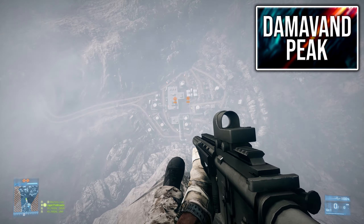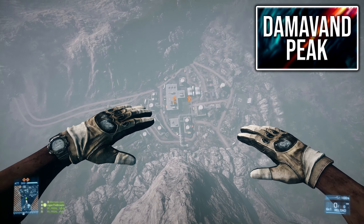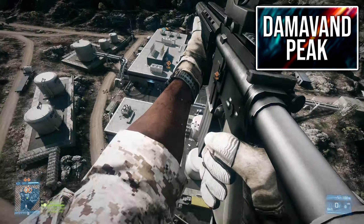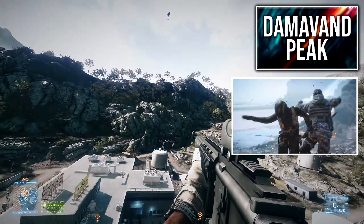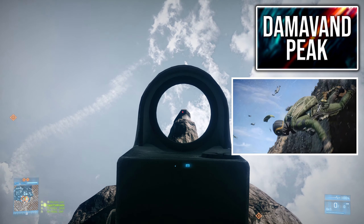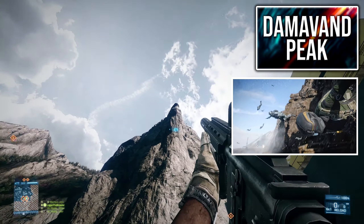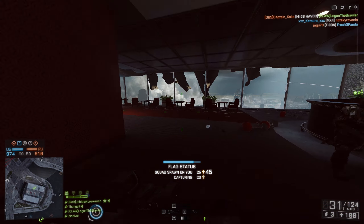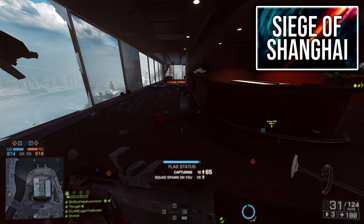And here's a fan favorite — Damavand Peak. This map is mostly known for its 500-meter base jump in the Rush game mode. One of the coolest things I've ever experienced in a Battlefield game is that jump to get to the third MCOM station. And you have to admit, the beginning of the Battlefield 2042 reveal trailer — when the soldier in the wingsuit jumps down from the helipad — really reminds me of that base jump on this map.